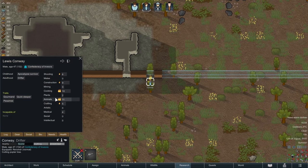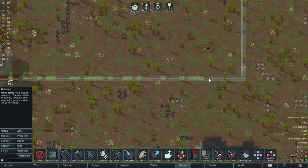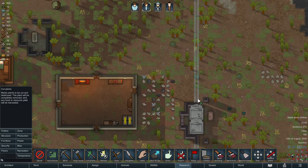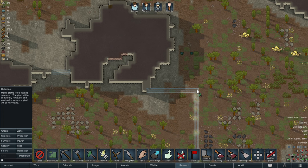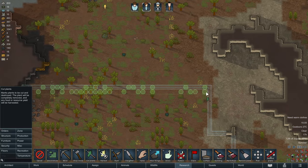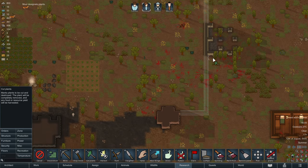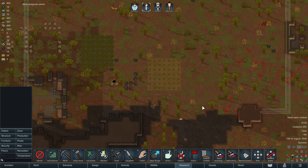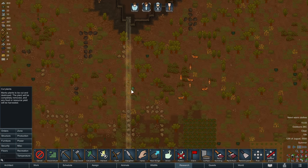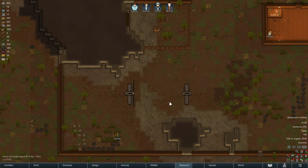We should do one thing: issue a cut-plants order alongside the wall. This way your constructors who are good at building and have it on high priority will pick up the tasks. This will also provide us the necessary timber for the constructions themselves. Obviously you don't need to go thoroughly over it — cutting away the trees nearby is enough, but choose to your own liking.